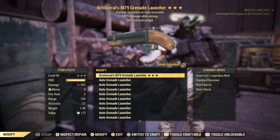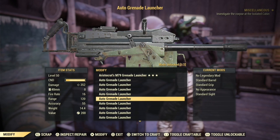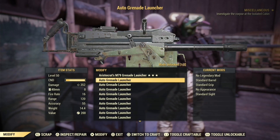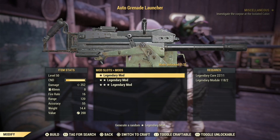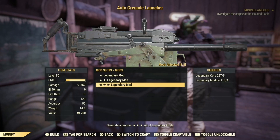So a Quad would be nice, but I'm curious if you can get a Quad on the automatic grenade launcher. That would be pretty insane, isn't it? So yeah, let's check it out and we're gonna see how we're doing.